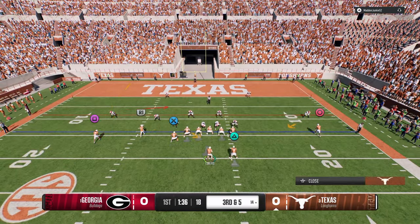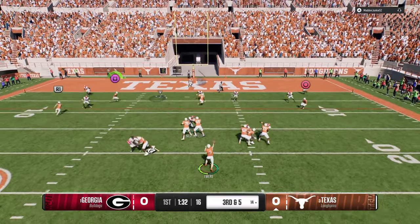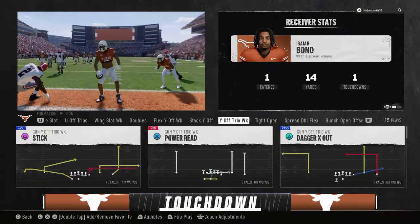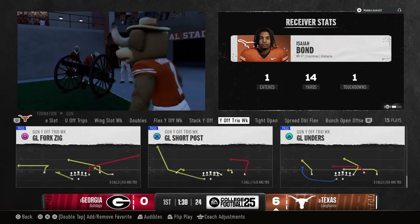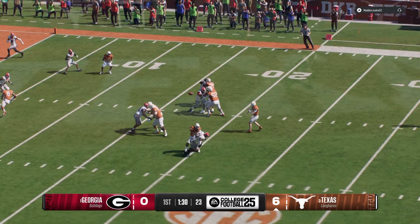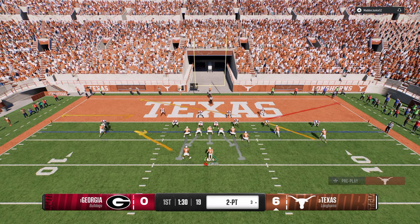Going to do the wheel route with a little crosser. The in route and this short post route is what makes this offense - it's one of the best plays in the formation. Goal line unders is probably one of the best man-beating concepts in the game. And then goal line fork zig - this play is Zeus in the red zone, there's so much you can do with it.